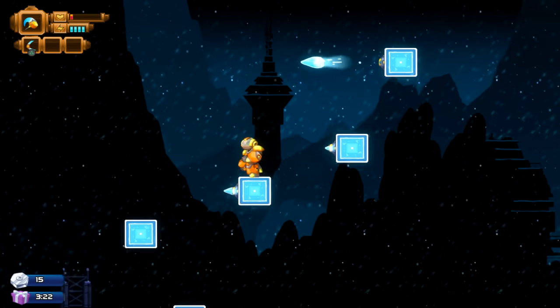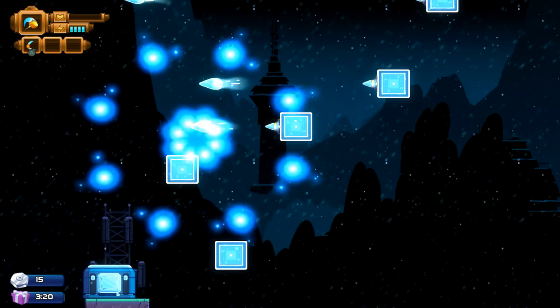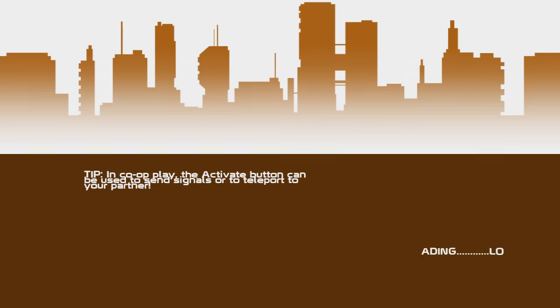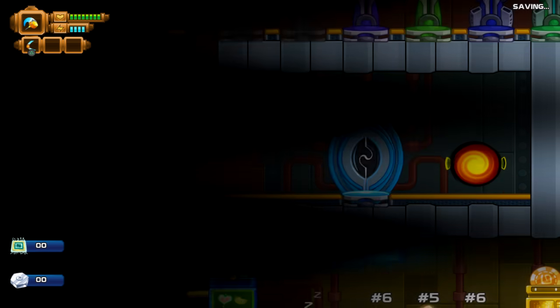Do you have to use that little blowy thing before you can use the hammer? Yeah, it's a combo weapon. It's like the first run is like a fist, then it's the hammer.